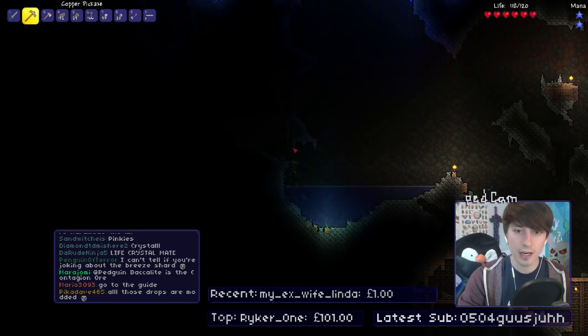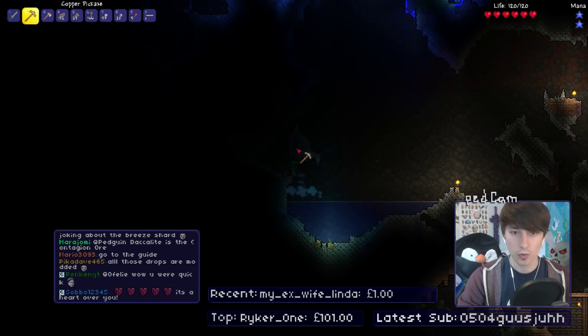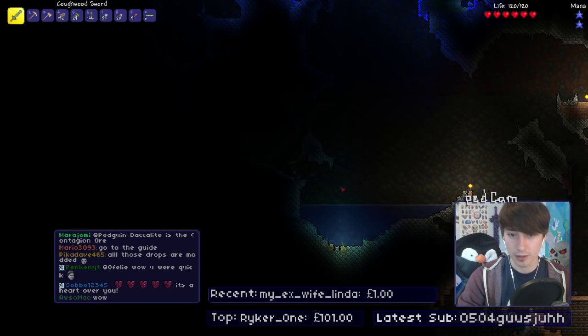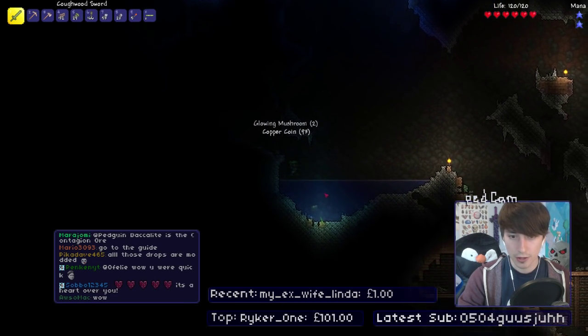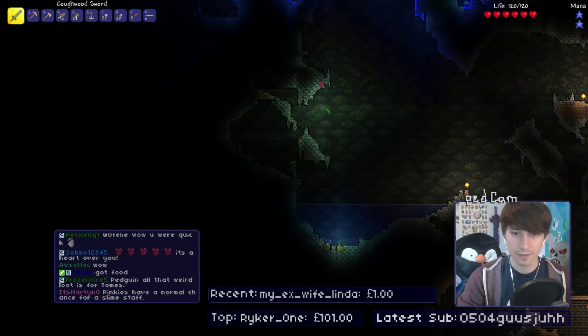Getting a lot of stuff. I can see the life crystal, guys — it's just I can't fly currently, so I have to go the long way. If I could fly I'd already have it. What is all this stuff from bats? Bats are the best things ever. Part of a beast's body — a mystical object containing an unknown force. I'm getting so many things from bats. I want to kill everything now if everything drops all this random stuff. I feel like my inventory's filling up.